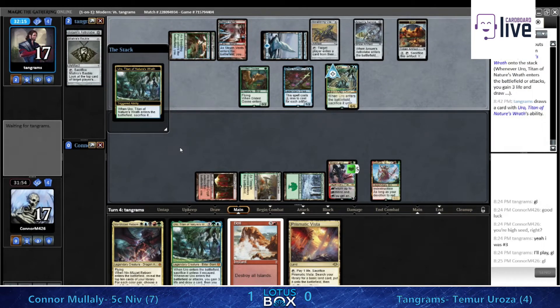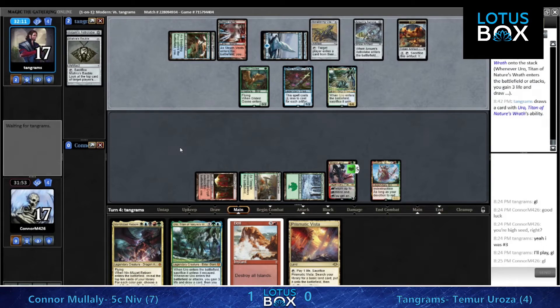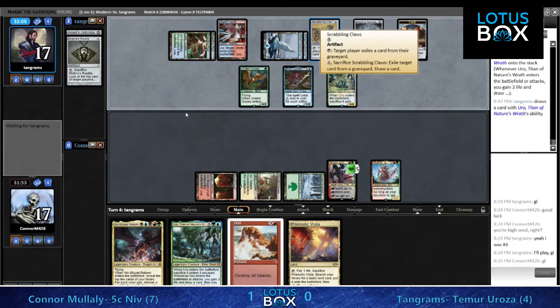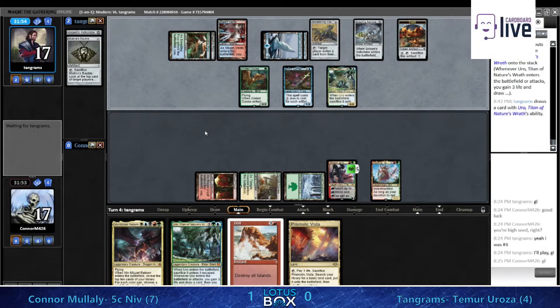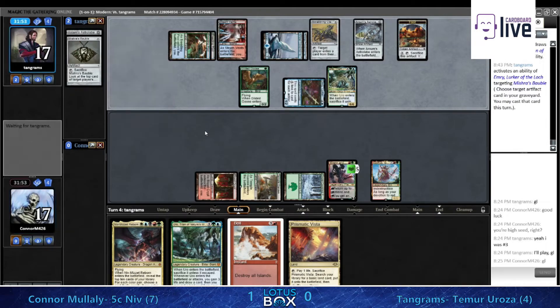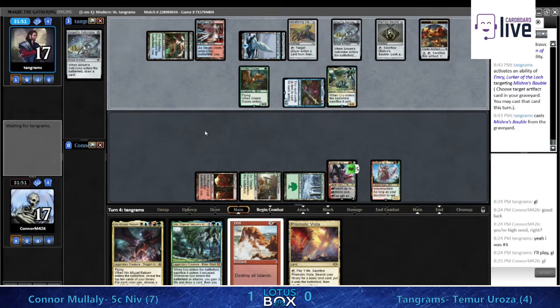There are no lands to get with Klothys, so we can't miss it - which is kind of why I liked the Uro play last turn. If you do the Uro play and manage to squeak in a Ren activation picking up a land, you'd be able to cast Niv-Mizzet this turn. That is a pretty big difference and does a much better job setting up your Boil.